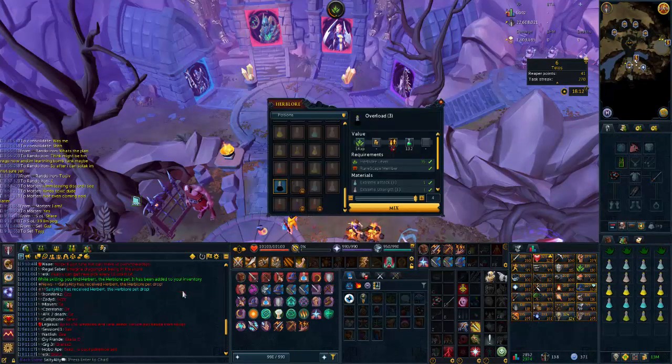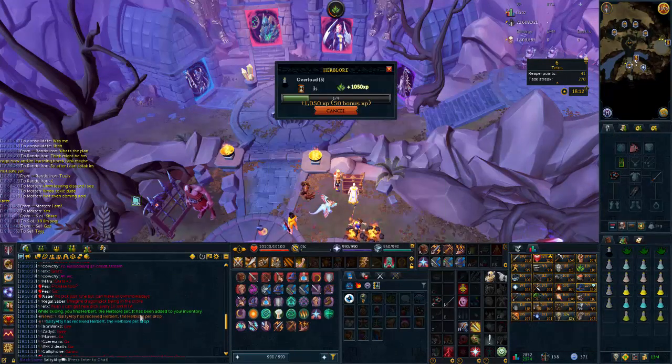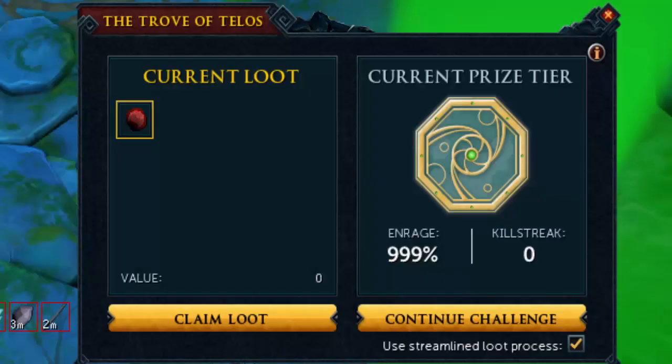Just doing a bit of herblore to restock some of the overloads we've been missing, and we just got a herby pet — Herbert the herblore pet — at 39 mil XP. And there is the volcanic horn, so I'll claim that — I think this is around 1525 KC.